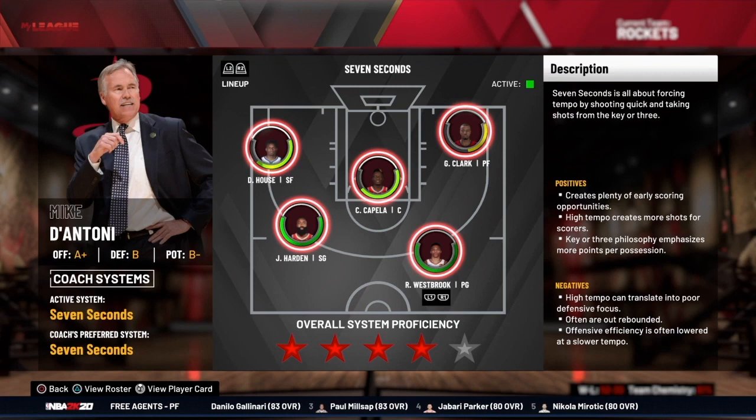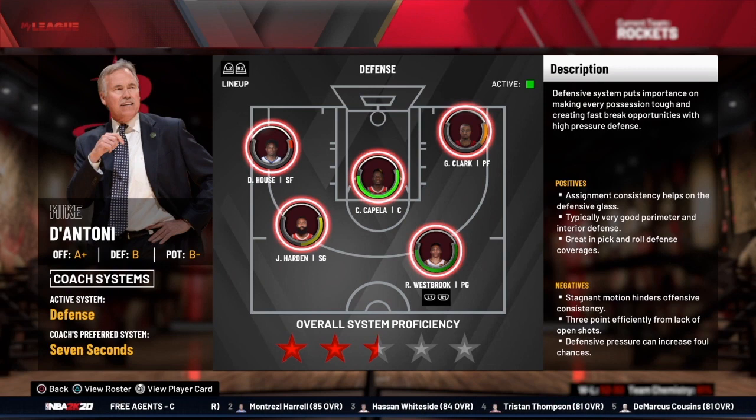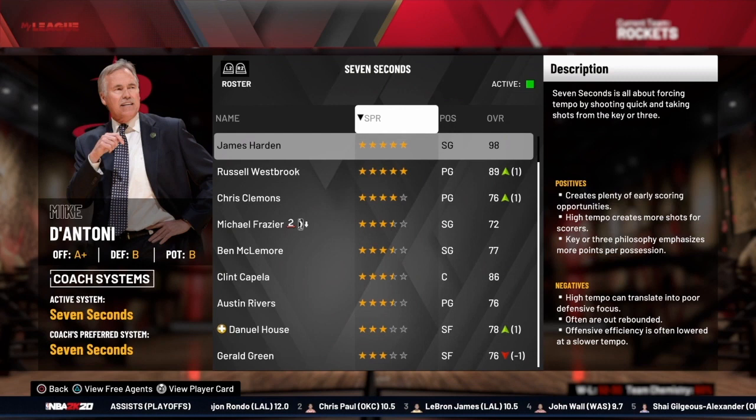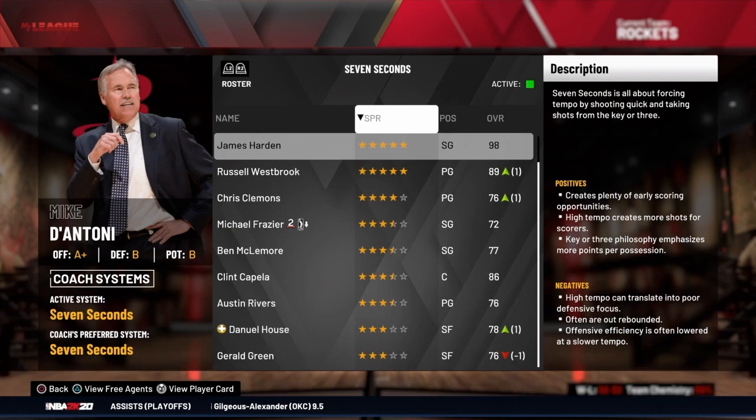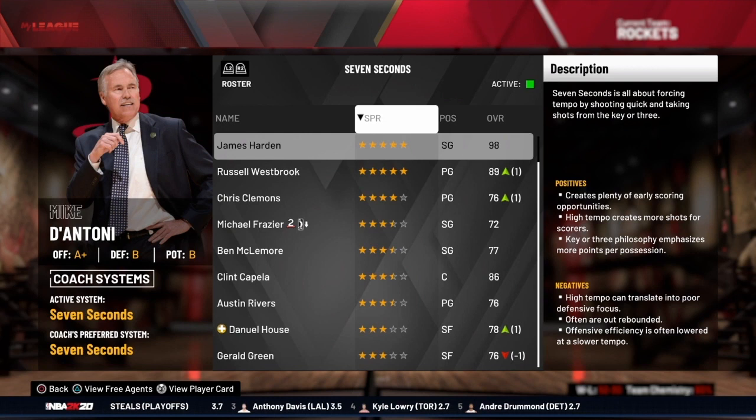Once you've decided on the system you want to play, you have to make it your active system. You can see here that if I wanted the Rockets to be a defensive minded system I would make it active by ensuring it says 'active' in the green box — but we want to keep them in seven seconds or less. Now look at your current roster and see what works well with the players' talents. The Rockets' James Harden really thrives in the seven seconds or less setup, and a lot of players on the roster work well in that environment too.